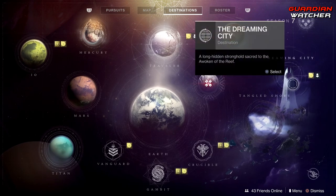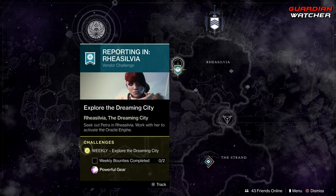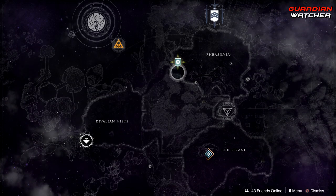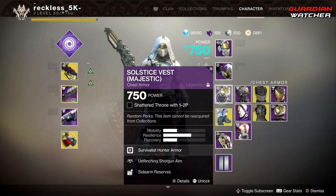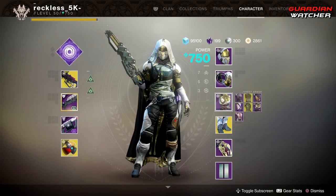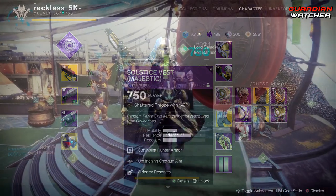Last but not least, coming over to the Dreaming City, our wonderful Petra Venj is in Rey's Sylvia. You need to complete two of her weekly bounties. The darkness is the strongest this week, so you will be able to do the Shattered Throne, and you can still complete your Majestic Armor this week as well. Even though the Solstice event is over, you can still do your Legendary gear and some of the Blue gear that doesn't require the EAZ.